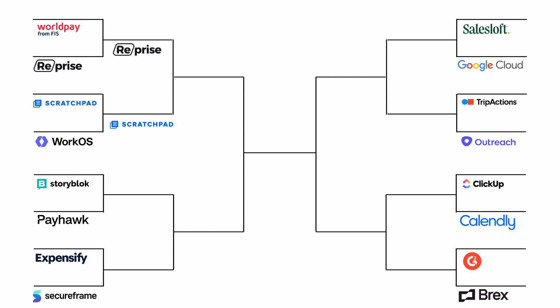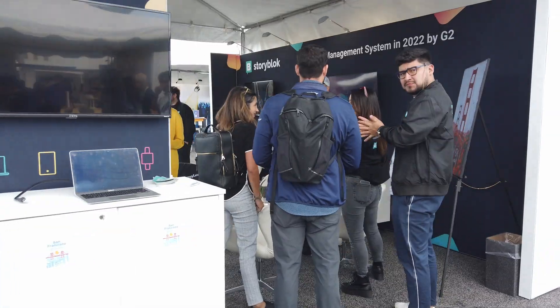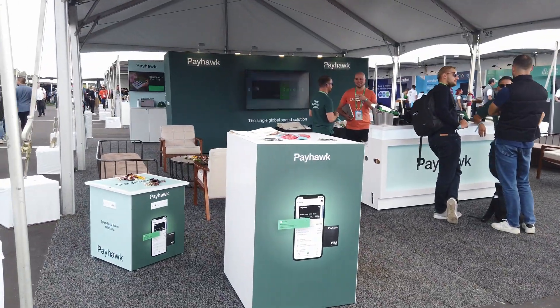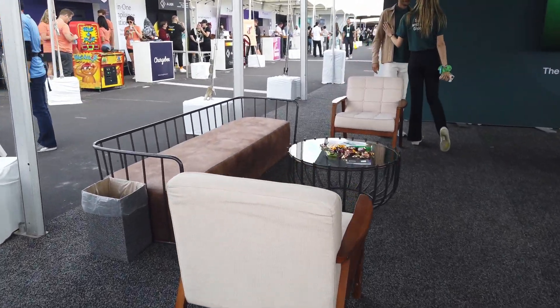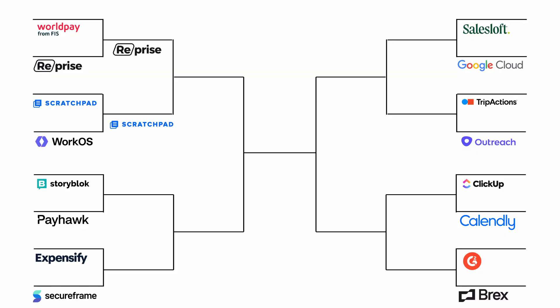Next up, Storyblock versus Payhawk. I love the Storyblock booth for the same reasons I love the Scratchpad booth — that dark color scheme with bright colors as contrast really draws your eye in. On the flip side, Payhawk had one of the biggest booths at the entire event. It was nice, open, and inviting, with swag clearly on display right in the middle of the booth, and they had these really comfy-looking couches. This one was another tough one, but Payhawk just clutched the win.